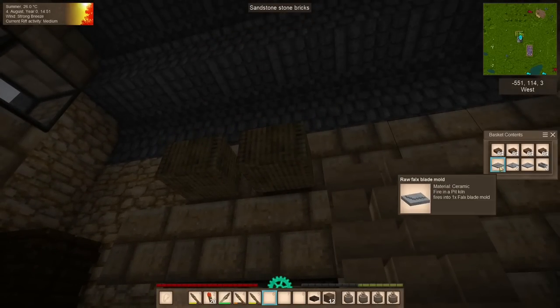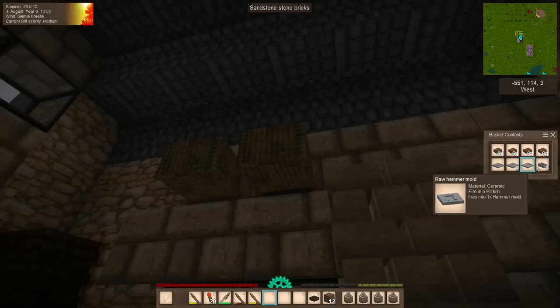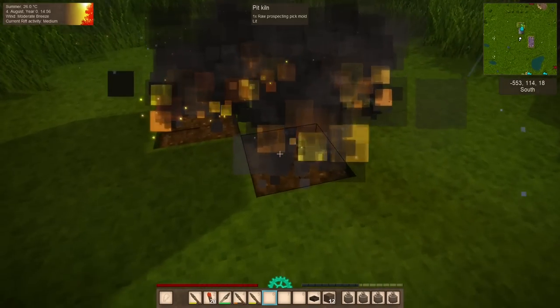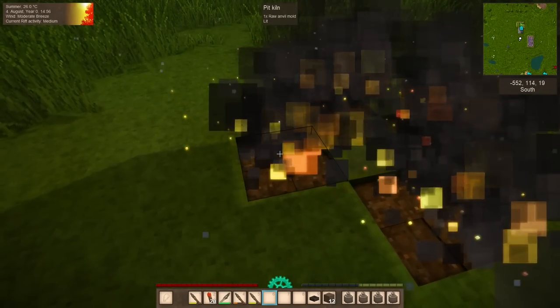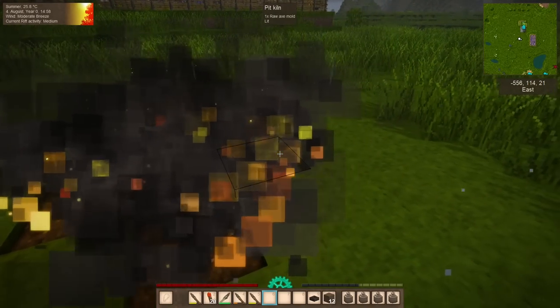We have a falx blade, two pickaxe molds, a hammer mold, and two ingot molds. And currently firing, we have a prospecting pick mold, an anvil mold, a shovel mold, and an axe mold.